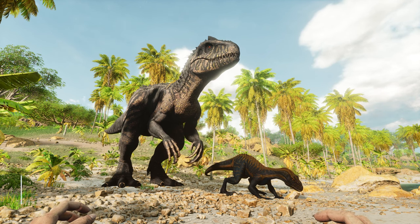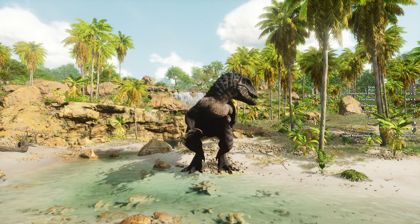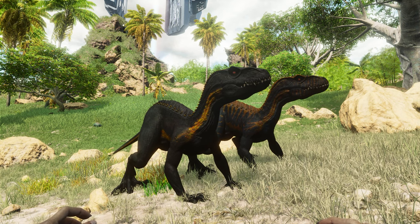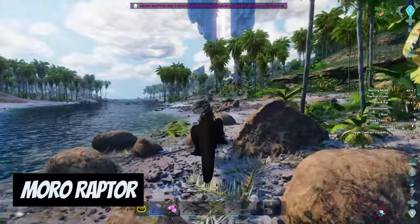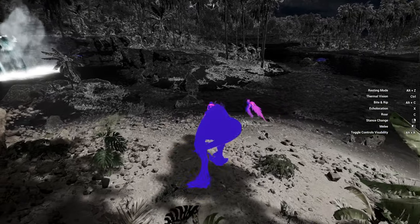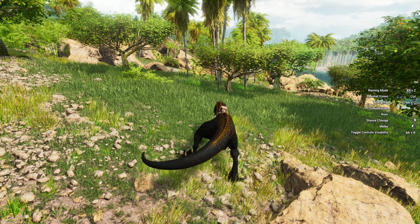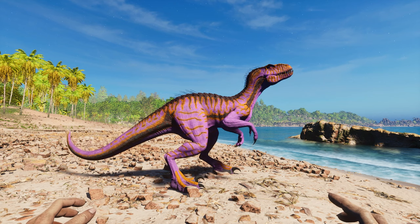Now we have two creatures: the Mara Raptor and Mara Rex duo. These redesigned and genetically enhanced Raptor and Rex combo have some of the most interesting and unique abilities on this list. Starting with the Raptor, which is now lightning fast both on land and in water, it has a ton of new abilities including thermal vision, eco-location which debuffs creatures, as well as new melee attacks, a roar, and the ability to walk on two or four legs.